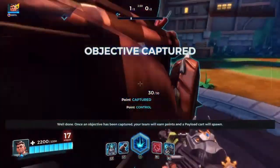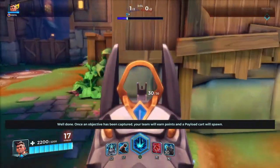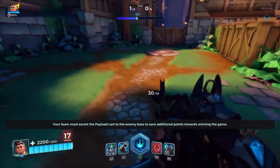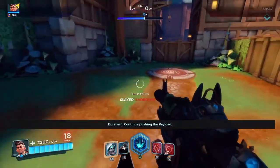Once an objective has been captured, your team will earn points and a payload cart will spawn. Your team must escort the payload cart to the enemy base to earn additional points towards winning the game. The payload cart can only progress towards the enemy base when you are standing near it. Continue pushing the payload.